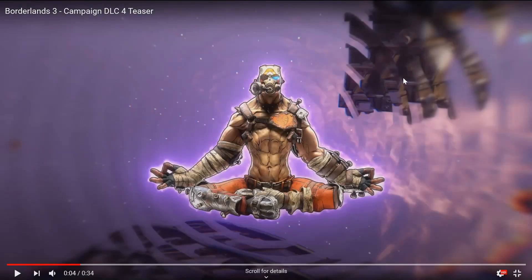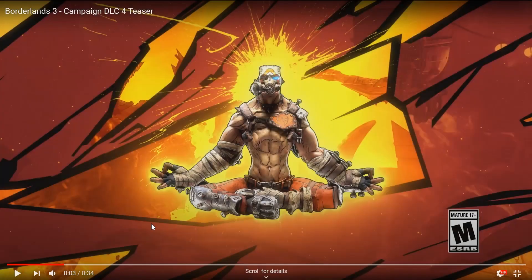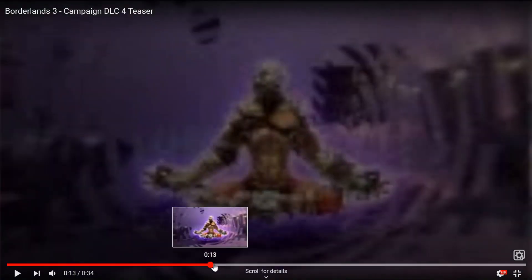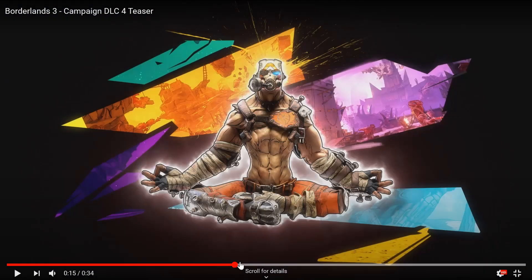I guess that's a mine cart. I feel like this is going to be something to do with Krieg's mind because of the meditating and everything like that. We're going to be going into Krieg's mind. That kind of looks like a buzzsaw axe right there, and there's that thing that looks like a mine cart again. I feel like we're going to be going into Krieg's mind in this DLC.